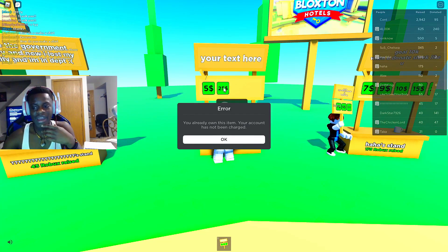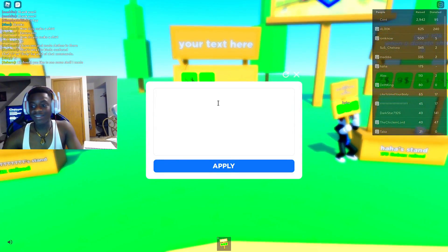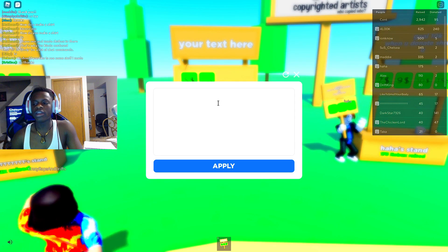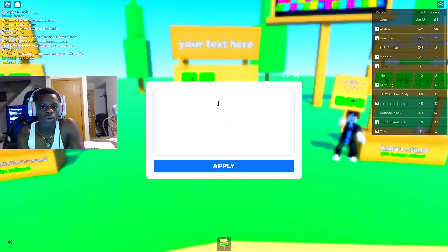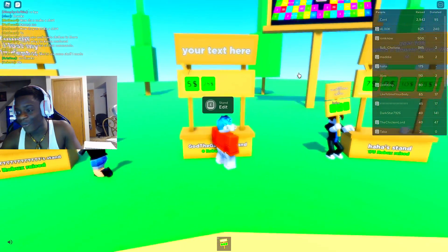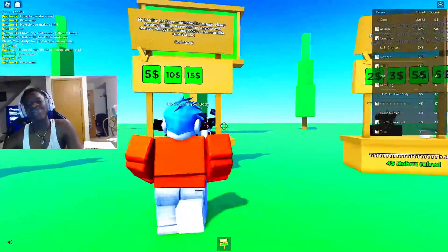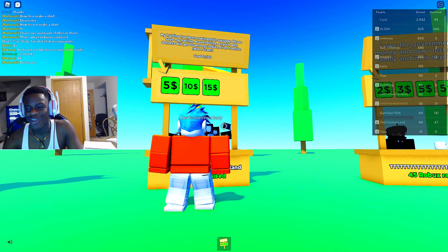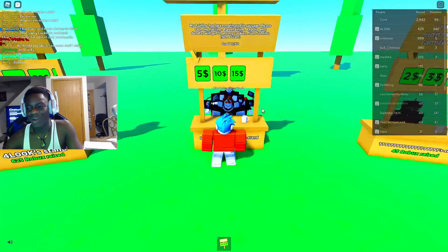I already own this item so I can't buy it, but if someone wants to buy it, it'd be 25 Robux. I do have this shirt — my first shirt that I made. But yeah, quick advice: make your text something cool. Like, if you donate two Robux I would give life advice — title it 'Giving out life advice for two Robux.' That's basically how some people do it. Make sure you're not AFK, because if you're AFK nobody's gonna donate to the AFK person.